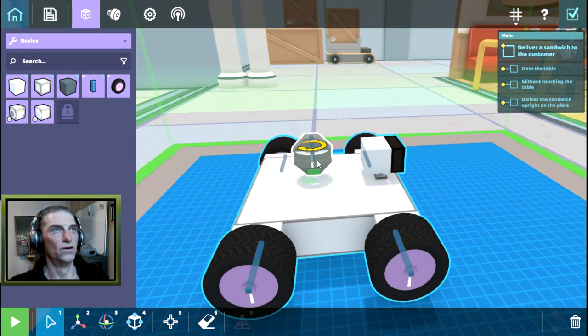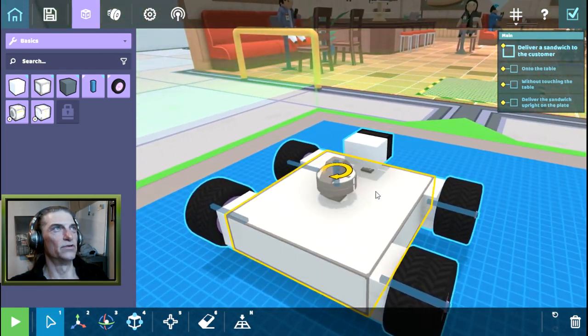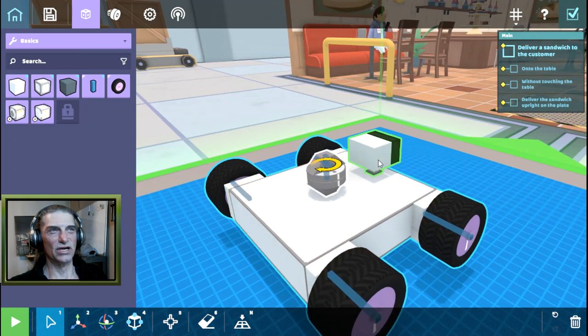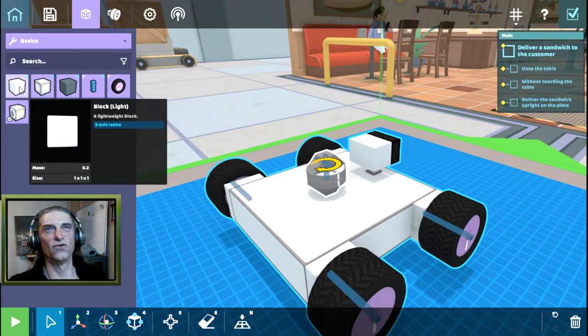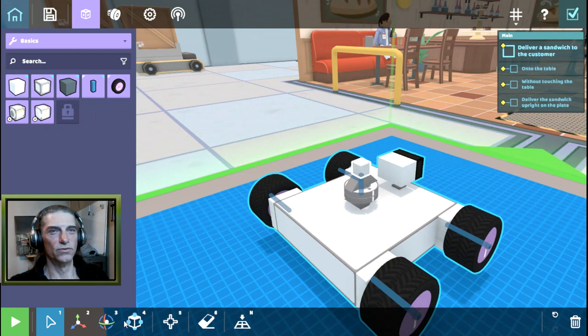We have a servo here - let's keep it in the middle. We need to be able to deliver sandwiches to this table, onto the table without touching the table, and deliver the sandwich upright. I don't think they need to pay if you bring it upside down. So we can rotate this and just put a platform on here - we'll go with some nice lightweight cubes on top and scale that up.